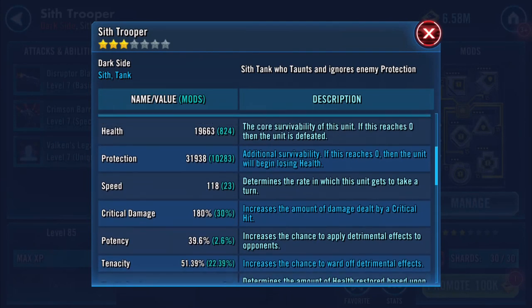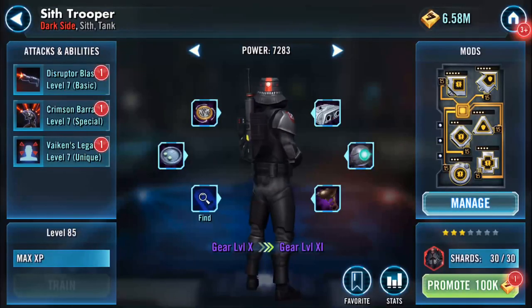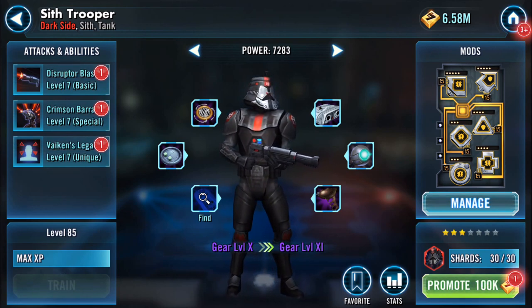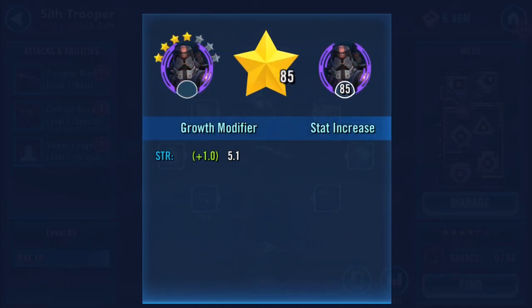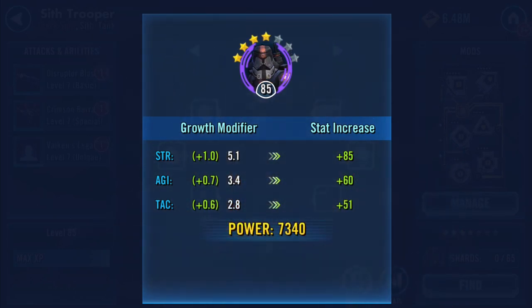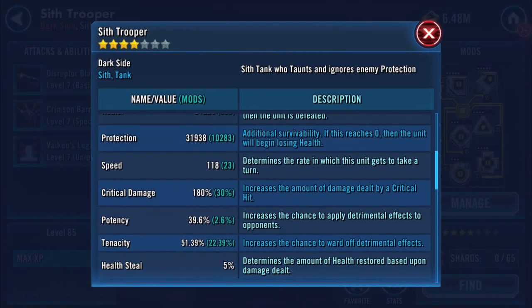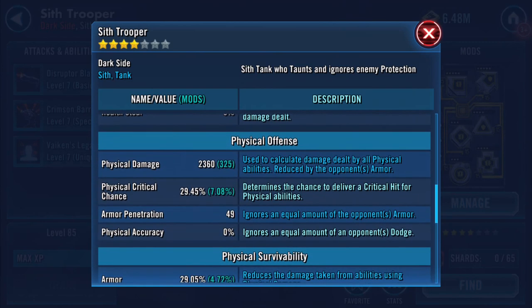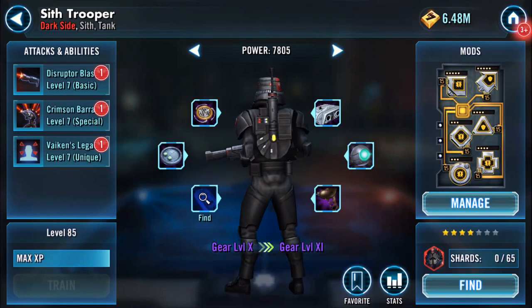Okay, what's that done stat-wise? Not huge amounts. The final thing I can do — promoting to force — hopefully that makes some difference. Health has increased, protection remained the same, physical damage has increased slightly, special damage cool. Alright.